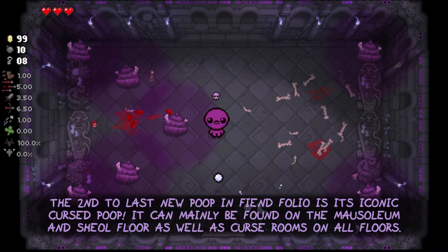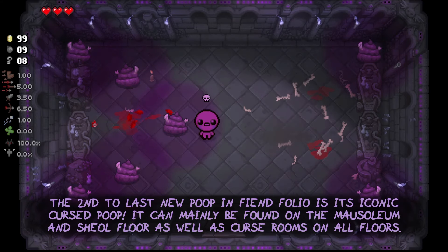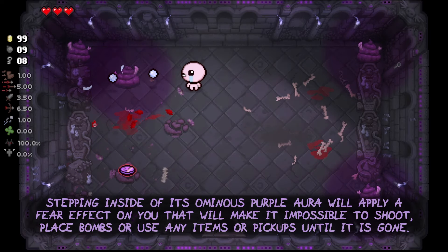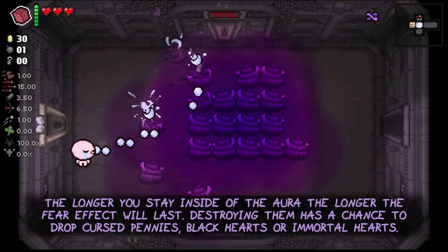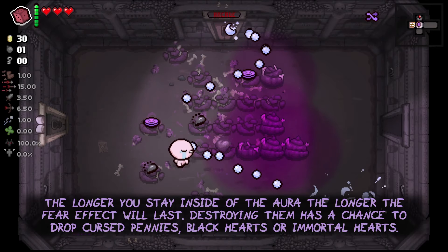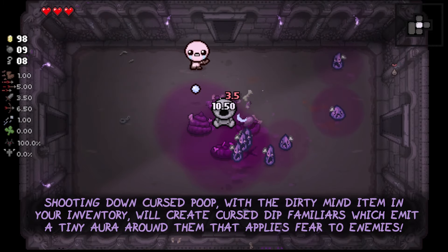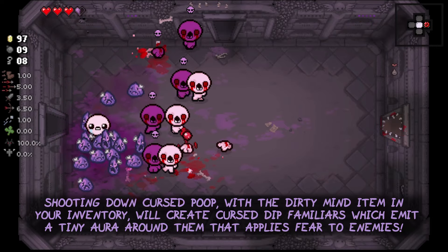The second to last new poop in the Fiendfolio mod is its iconic Cursed Poop. It can mainly be found on the Mausoleum and Sheol floors as well as cursed rooms on all floors. Stepping inside of its ominous purple aura will apply a fear effect on you that makes it impossible to shoot, place bombs, or use any items or pickups until it is gone. The longer you stay inside of the aura, the longer the fear effect will last. Destroying them has a chance to drop cursed pennies, black hearts or immortal hearts. Shooting down Cursed Poop with the Dirty Mind item will create cursed dip familiars, which emit a tiny aura around them that applies fear to enemies.